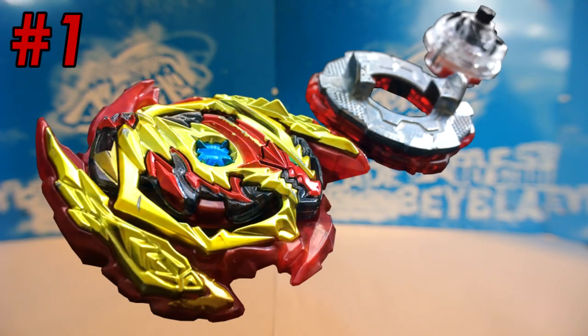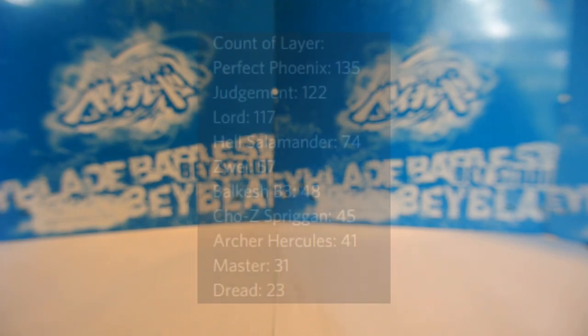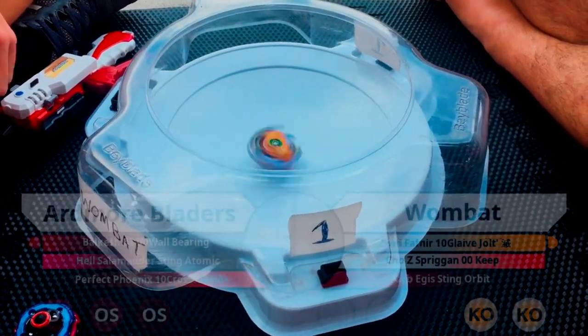So basically, by process of elimination, that would make the number one most powerful combo of burst standard from the beginning of 2019 to the end of GT, Zwei Diabolos Sting Jolt Dash. And this in my opinion is a very unexpected choice for number one, and it seems that a lot of people agree with me about this. Zwei barely made the top 5 most popular layers used by the top 3 placers during 2019 at 57 uses, barely beating out things like Valkesh B3. And while all 5 of the players surveyed included some form of it in their top 5 picks, none of them have it listed as number 1. So due to its nature as a relatively unpopular combo compared to the other meta combos, the fact that I was the first person to use it, and I also have the feat of using it to knock Valkesh B3 over the wall of the stadium, I can understand why I was chosen to talk about Zwei, but even I think I have a hard time putting it above most of the other combos that were listed here.